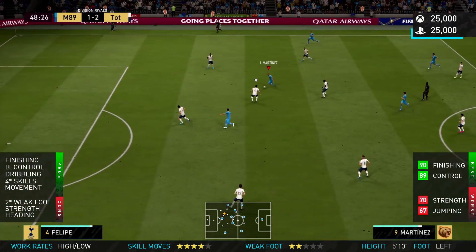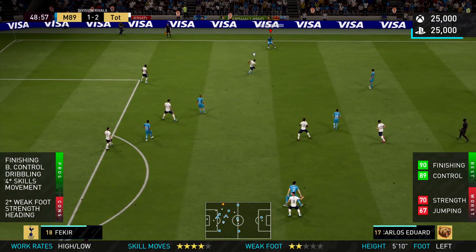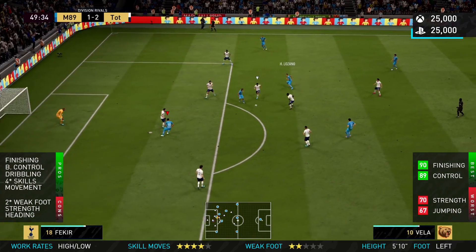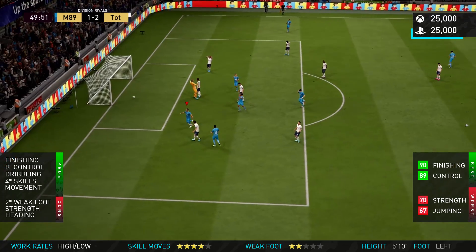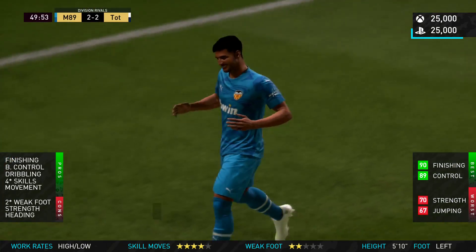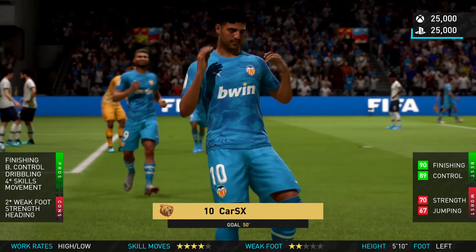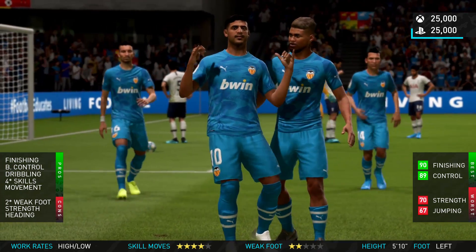His movement is great because of his high to low work rates — he's not going to drop back or play defensively. Look at Martinez and Villa as the last men — Villa is more advanced, which allows him to bridge the gap and get in behind. Martinez sits a little bit further back, which creates angles. They're not interrupting each other's play at all. Carlos Villa is great at staying on the last line of defence.